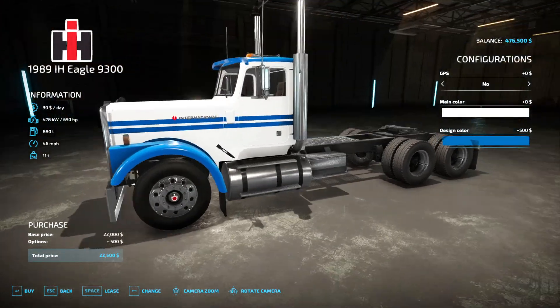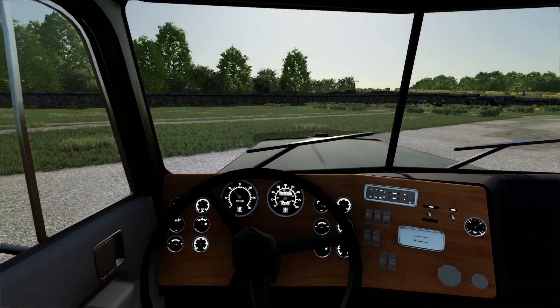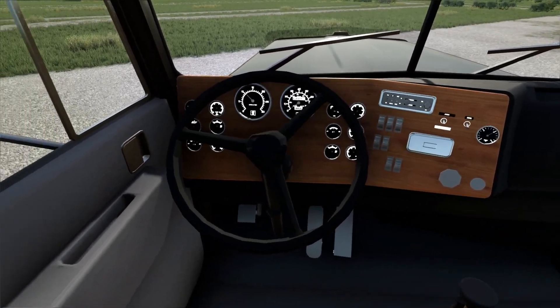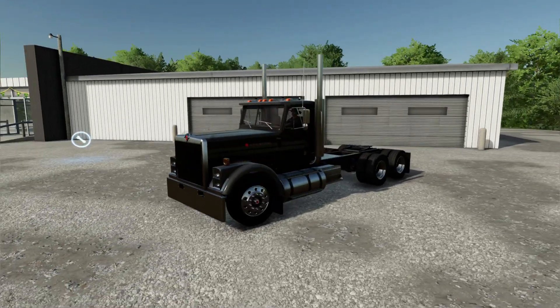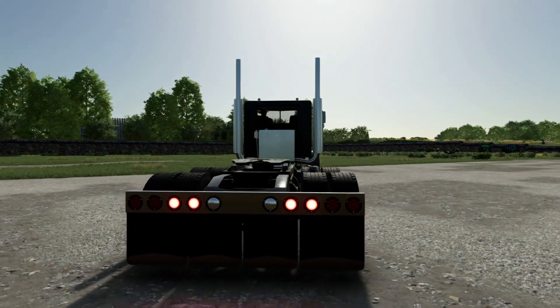It's just a super clean little truck. It's got an interior — it's not the best interior, but it's for the public model. I'm not allowed to release the private model; the private model is a lot better. It has running lights, low beams, high beams, turn lights, and it also has brakes and reverse.